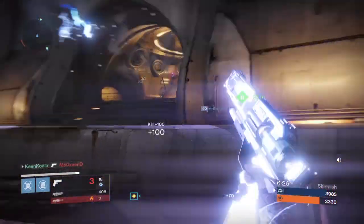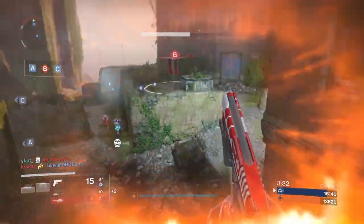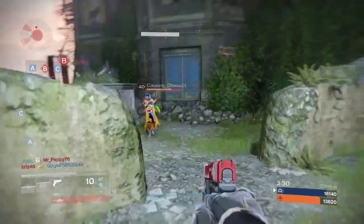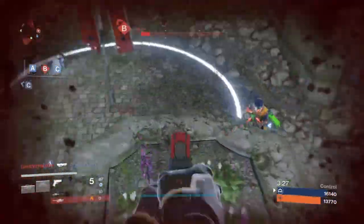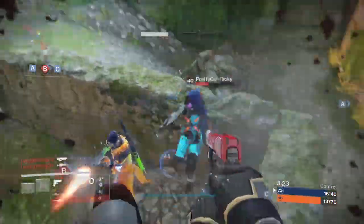Shotguns have a time to kill of a fraction of a second, so using negative space to keep yourself out of this range should buy you enough time to use a powerful primary. Because time in engagements is measured in tenths of a second, the concept of negative space is why I highly recommend players to use weapons that are accurate in the air.